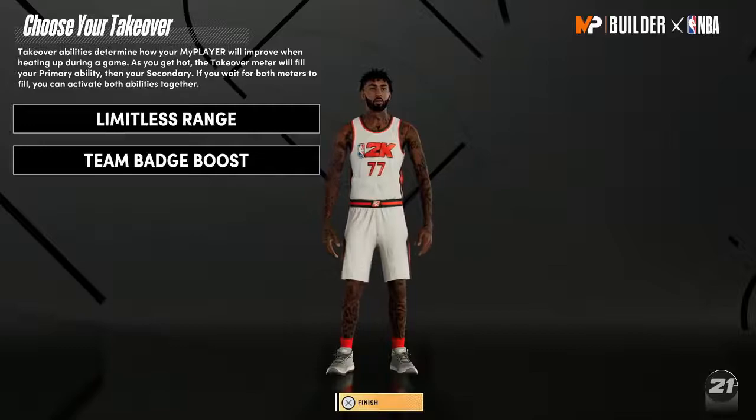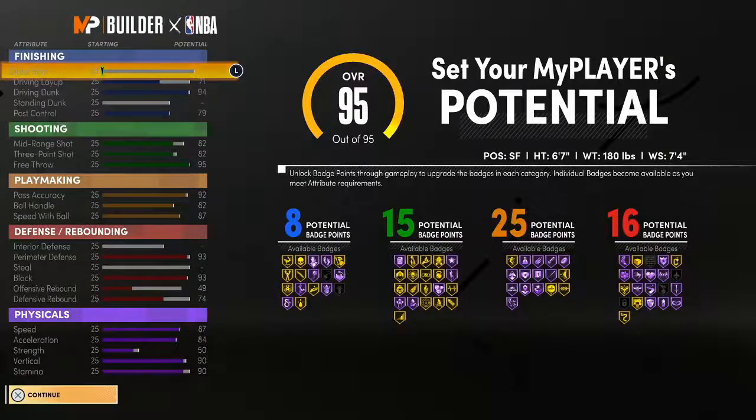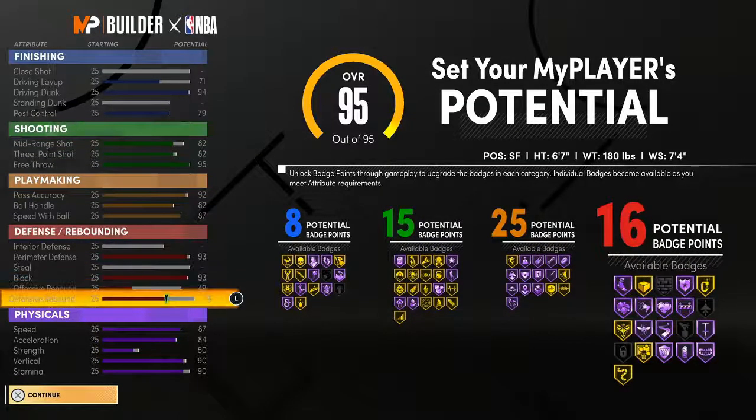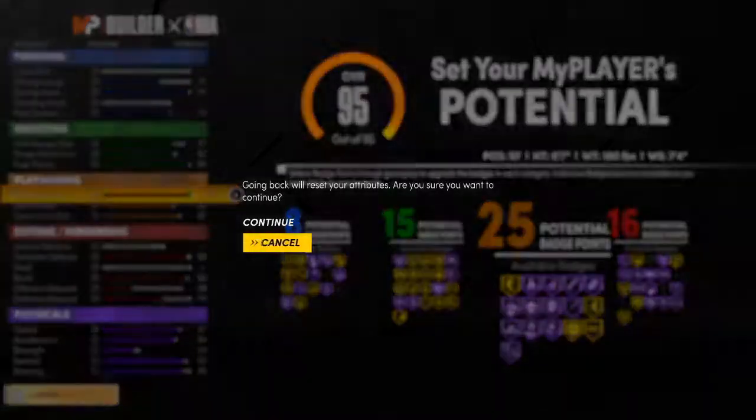As we all know, 2K and the build system — you might want that name but that's not always the best build. You look at a lot of things that could be higher: three-point, defensive rebound, dunk's nice. This build is viable — you can use it for sure, 100%. You could dominate with it. You'll get outboarded a lot but you could still drop a good amount of points. Good rec build.